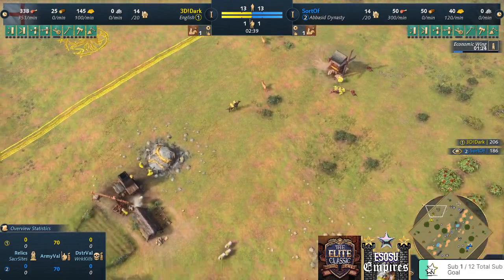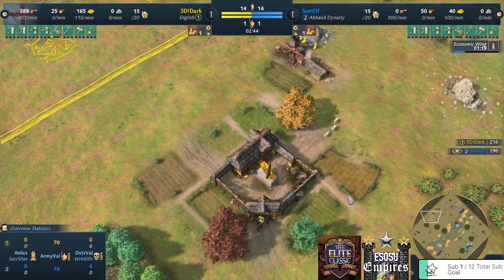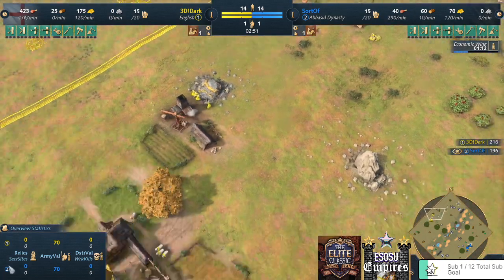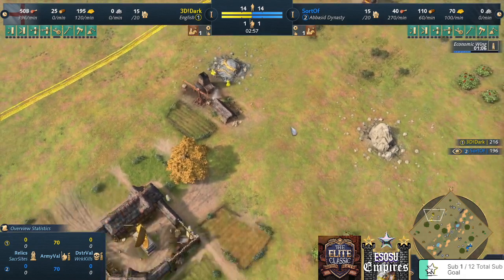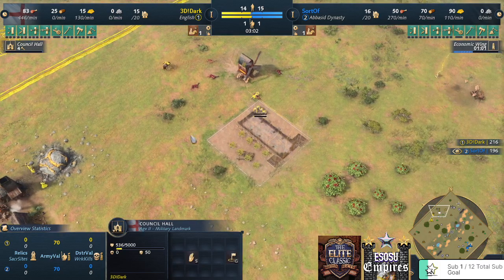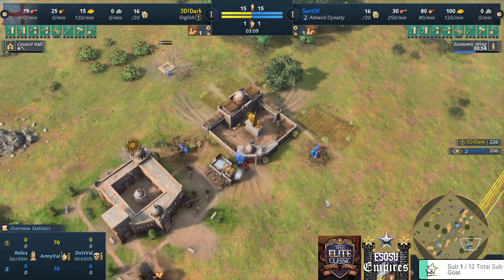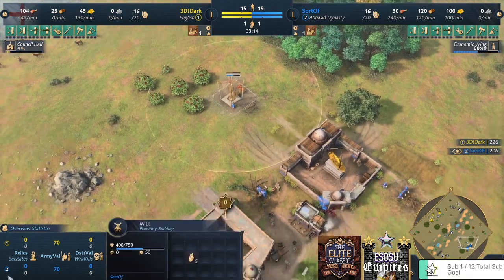Those second TCs or towers can come online easily in the Feudal Age for the Abbasid player. The English player is not going for farms right now — this could be a sign of early aggression, or maybe a fast castle, putting a lot of people on gold and food, spending minimal time in Feudal Age before aging up. The Council Hall is being dropped near the deer, so no time wasted. The Abbasid player is now focusing on wood, gathering resources for that second TC and building the mill, perhaps going for a wheelbarrow.